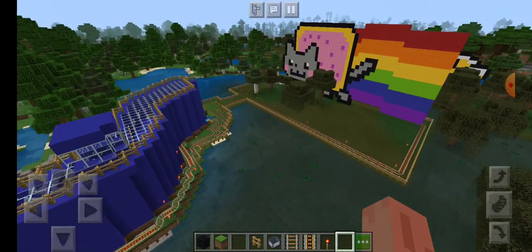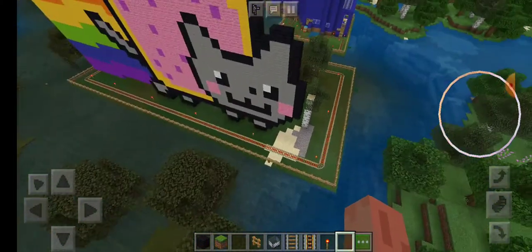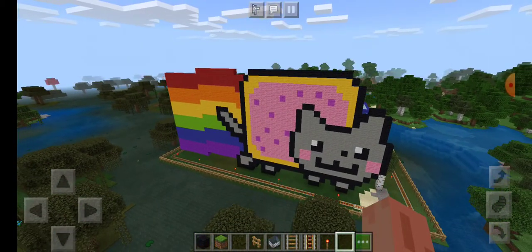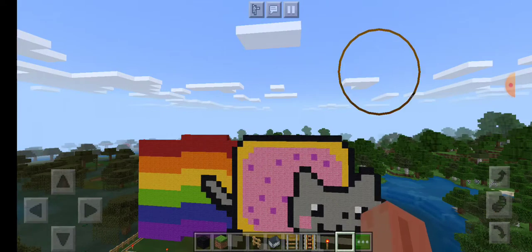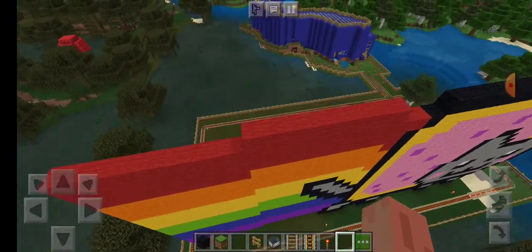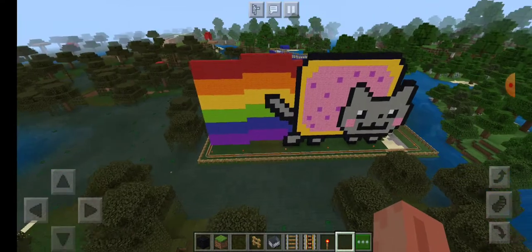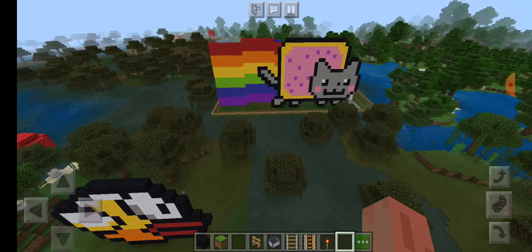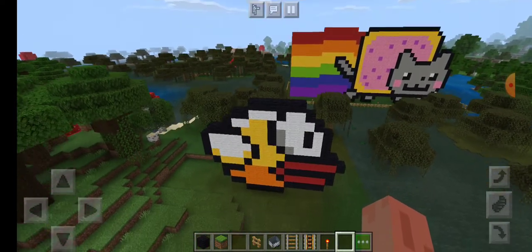Moving on — you can see another one of my builds over there, and the mine tracks continue on over here to my next build. Moving on to the non-house things, which are statues — this is Nyan Cat. I just wanted to build it for some reason. I connected the tracks from my house over to where I built Nyan Cat. And lastly, the final thing I built in my Minecraft world was Flappy Bird. I don't really know why I wanted to build Nyan Cat and Flappy Bird, I just did.